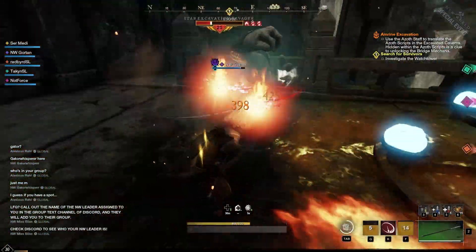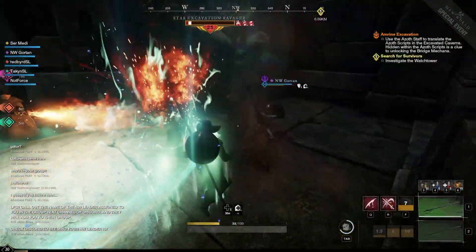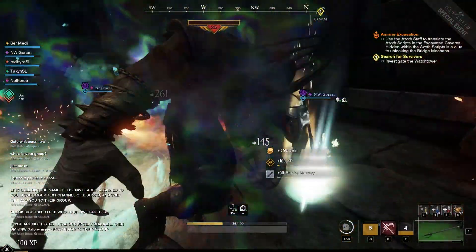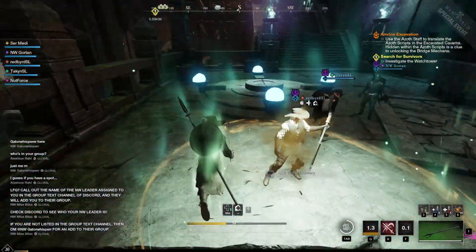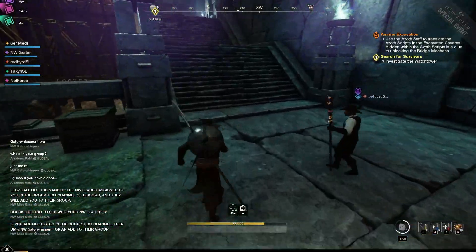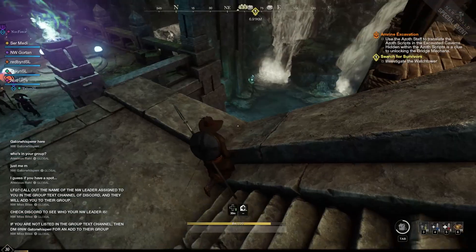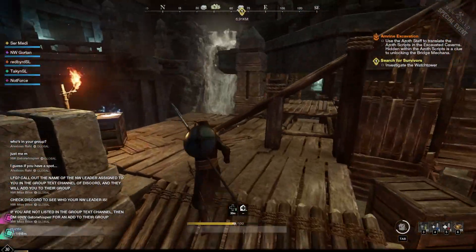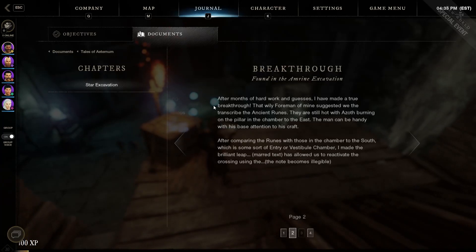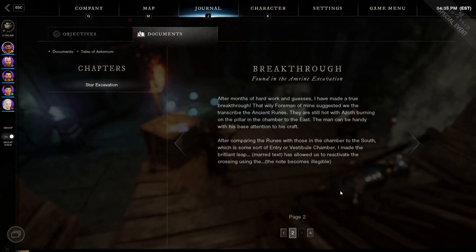Make sure to stay behind enemies when you're DPSing because that'll allow you to get those back crits. You can see my hits were yellowish-orange when I was behind them, and more whitish when I was in front. There's a puzzle here — 'after months of hard work and guessing I made a breakthrough' — we'll read that later.